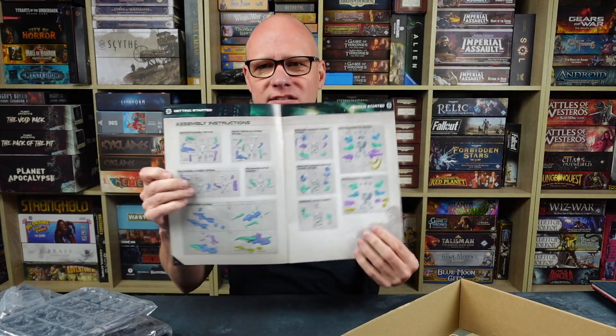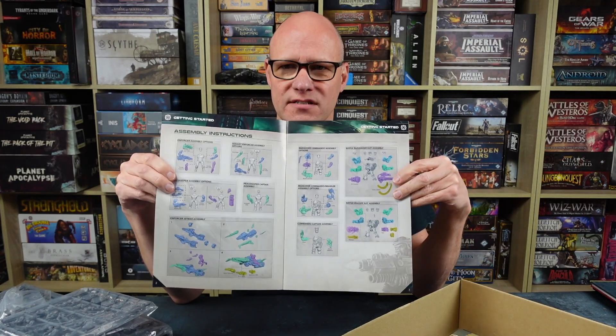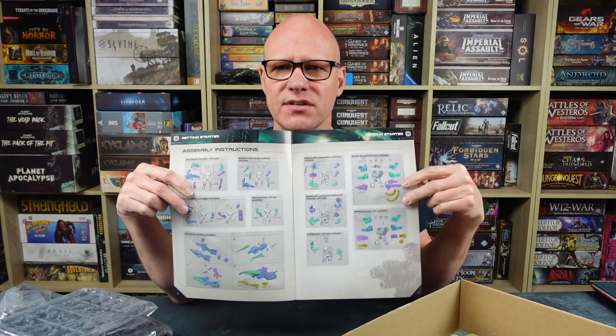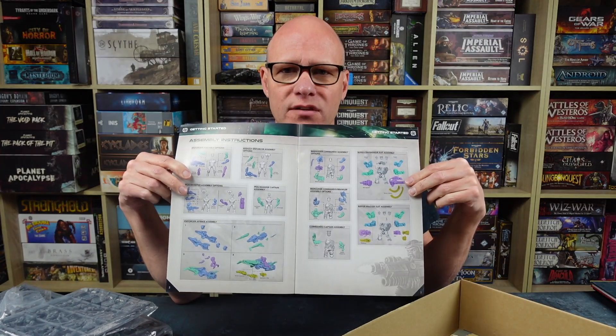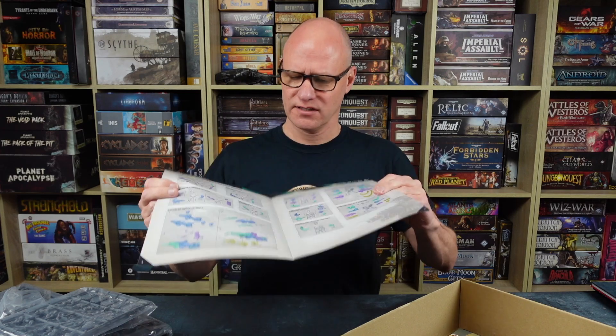Now they include a document to get you started and show you how to put the miniatures together. Before, you used to just go online and get PDFs, but it's really good to see these printed out. They don't go into huge amounts of detail but it's pretty straightforward — bodies and legs are together and you just attach whatever weaponry you want, so you've got a lot of choice. You want to give that some thought before you start gluing your models together.